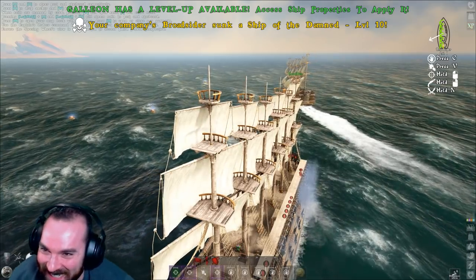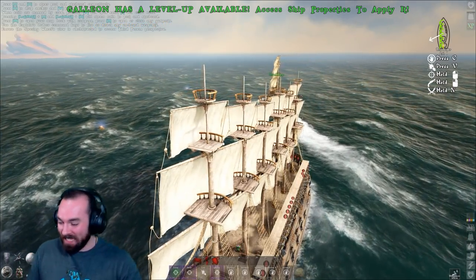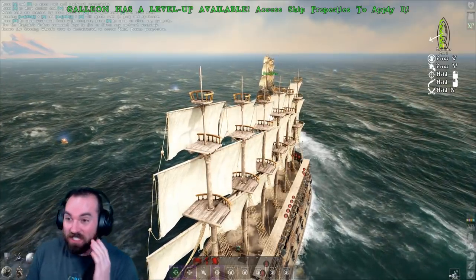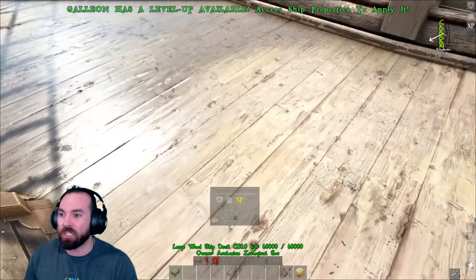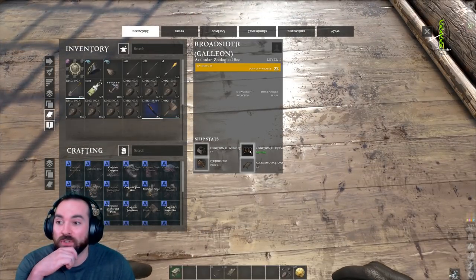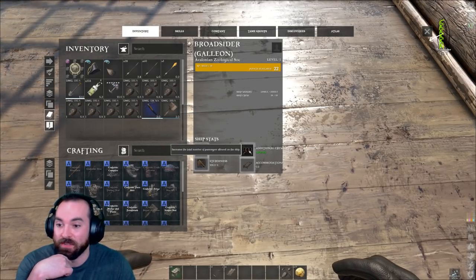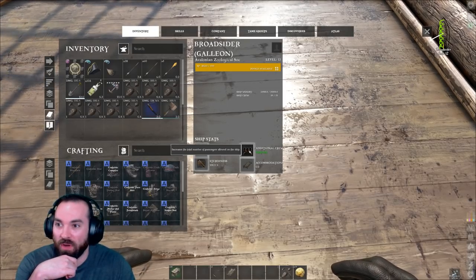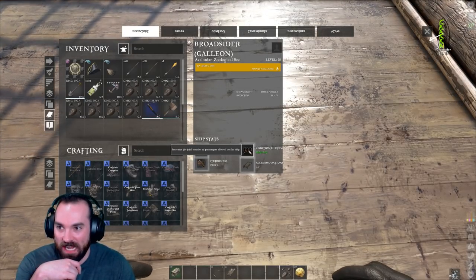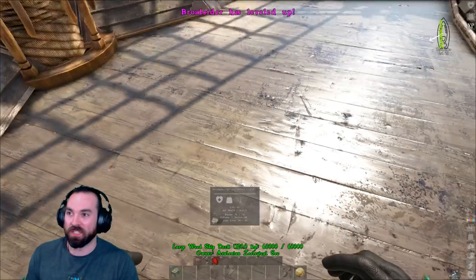Holy shit! Holy shit! And we're not even fully crewed! We took these guys out at level one. Let's see how many levels we got from slaying three ships of the damned really quickly. I got 22 levels, which is all going to go into crew. We can take these guys to Freeport and get them fully manned.